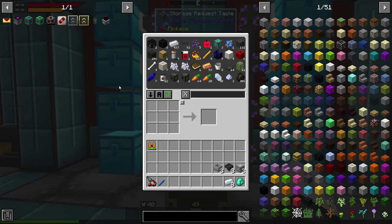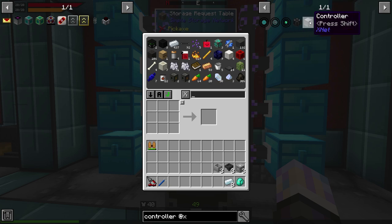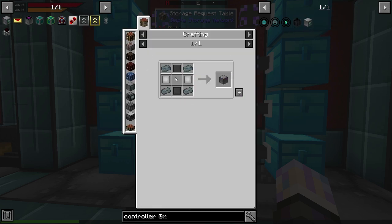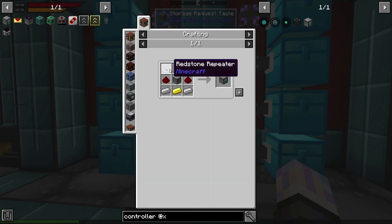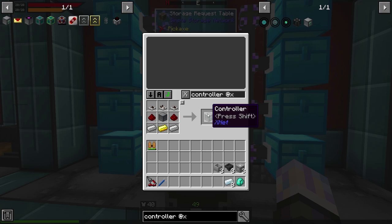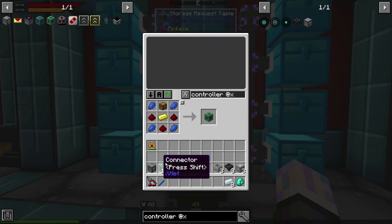We're gonna automate things with XNet — that's the plan. The XNet part is easier so we may do that first. Let's go grab the XNet controller. This is an add-on for RF Tools — it's a full automation system, quite unique, quite useful, and very powerful. We're also going to need some connectors — probably about 12 — and a couple of advanced ones as well. The difference between them I'll explain later. We don't have a ton of Ender Pearls, which is something we need to deal with soon.